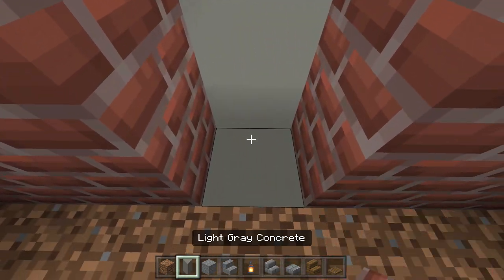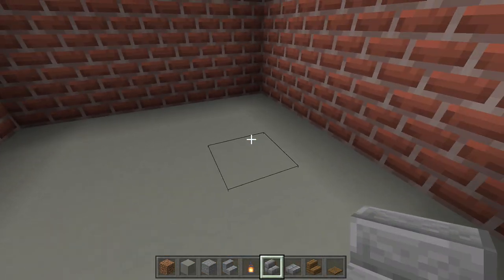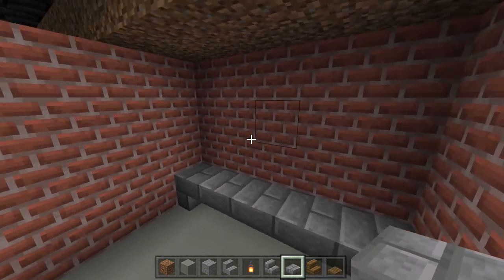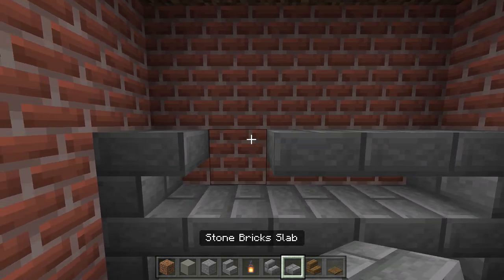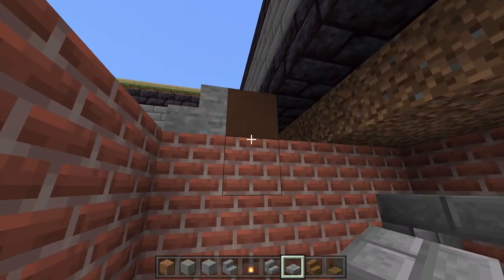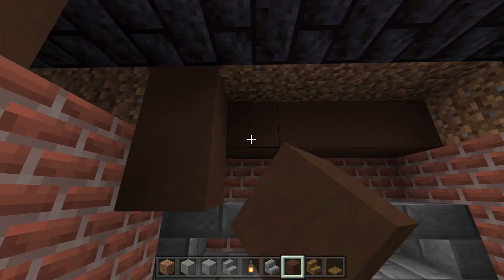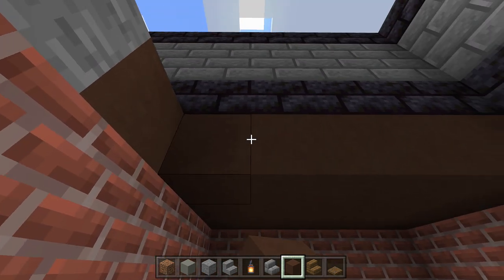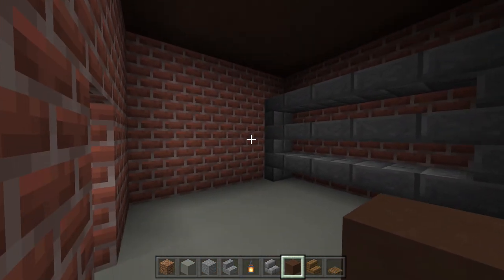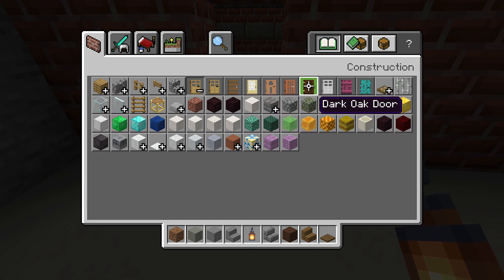Fill in the flooring with light gray concrete. Then on the back wall place upside-down stone brick stairs, stone brick stairs, and slabs in the middle — repeat this pattern twice more. Fill the ceiling with brown terracotta to match the second basement's flooring. Add a lantern in the middle for light. Use a spruce door for the entrance into this little side room.